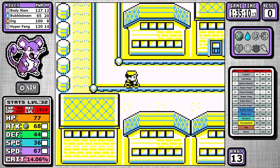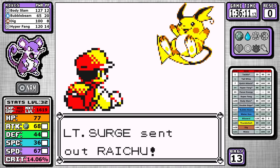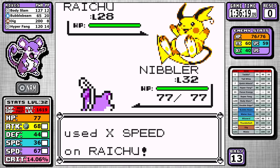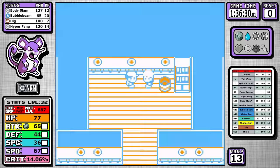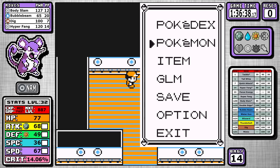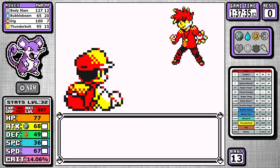Next up, I book it through Saffron. With Dig and only a single Raichu, there really isn't much to see here, but we do need to be able to use Fly outside of battle if we want this run to be any good at all, and the ability to learn Thunderbolt afterwards as a coverage move is great no matter how bad your special is.